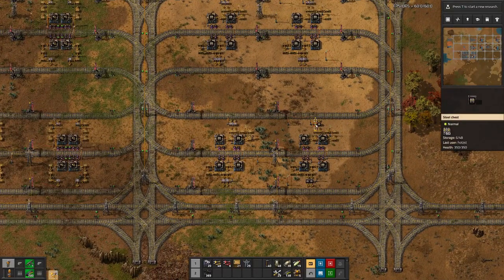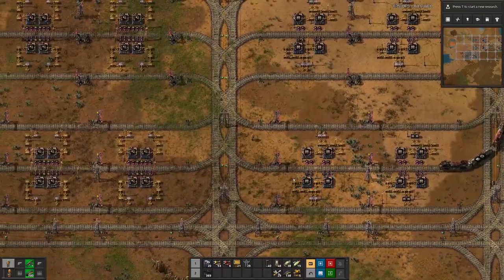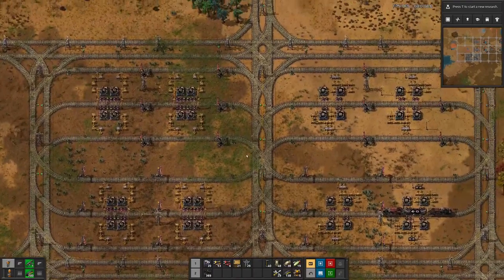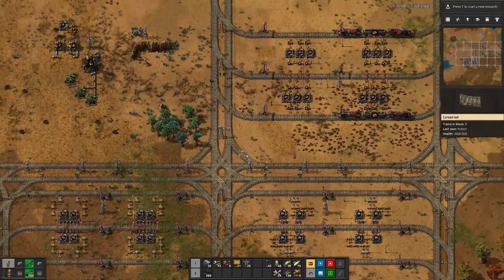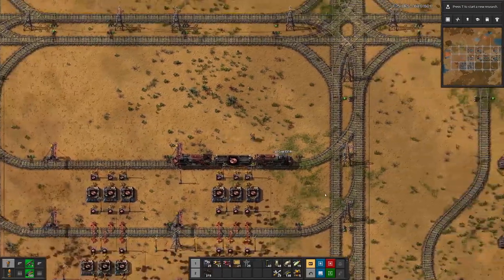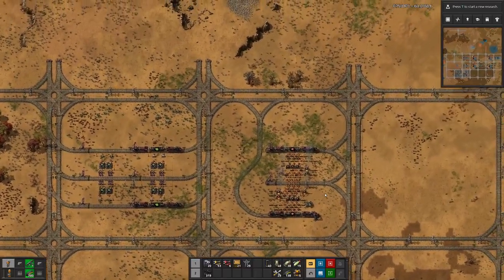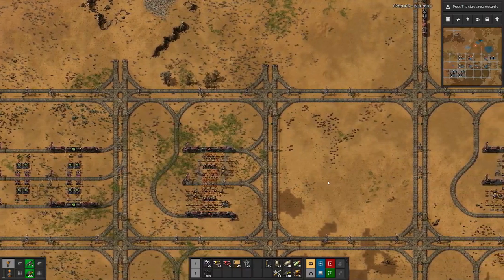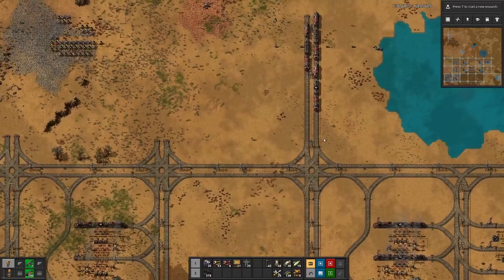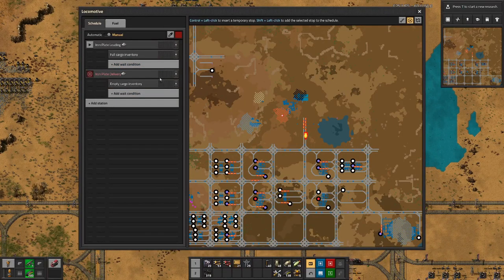On this side you can see, at least down here, we have already produced some belts, and there comes another train. Let's grab yet another train from up top on our dead-end track and see how we can set up the things as we need them. This one we need iron plates, so let's take this one which already has some iron plates in there.